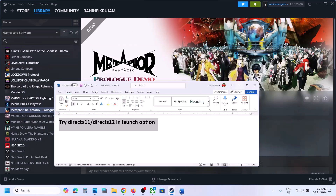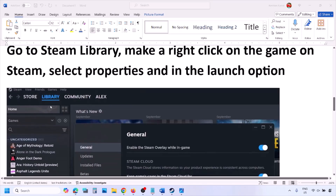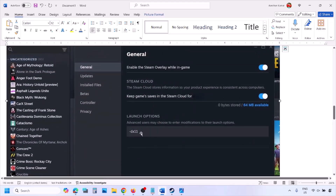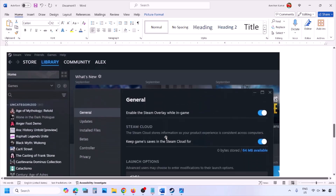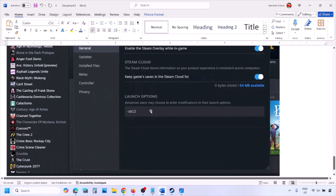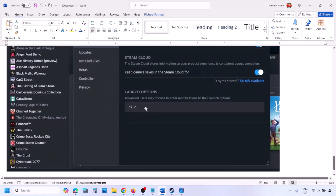First of all, try DX11 or DX12 in the launch option. Go to Steam library, make a right click on your game, select properties, and then in the launch option type in -DX11 and launch the game and check. If that does not work, you can type in -D3D11, and if still not working, type in -DX12 and launch the game and check.